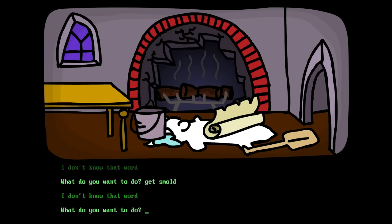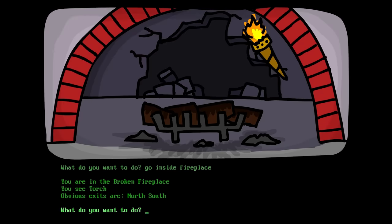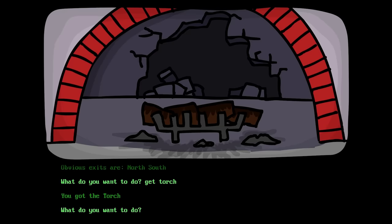Look fireplace? See nothing special! Get in fireplace! Maybe we can go inside it! Go inside fireplace! You're in the broken fireplace! You see torch! Obvious exits are north and south! Wait — there's a torch inside the fireplace that I just put the fire out in? Get that torch! You got the torch!